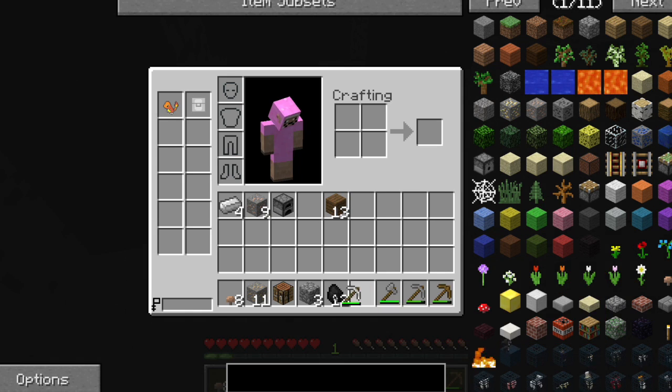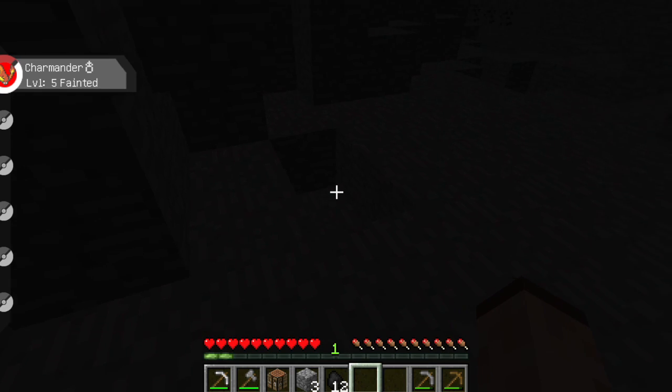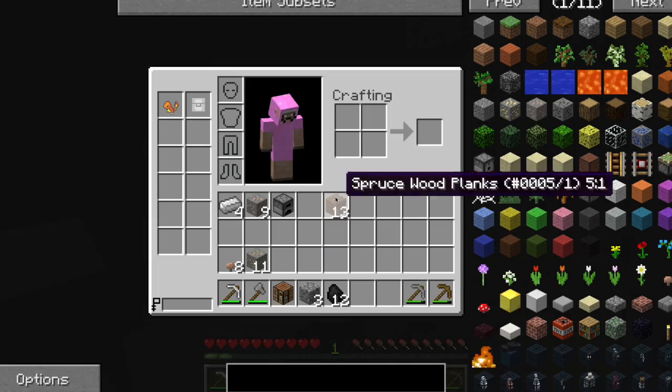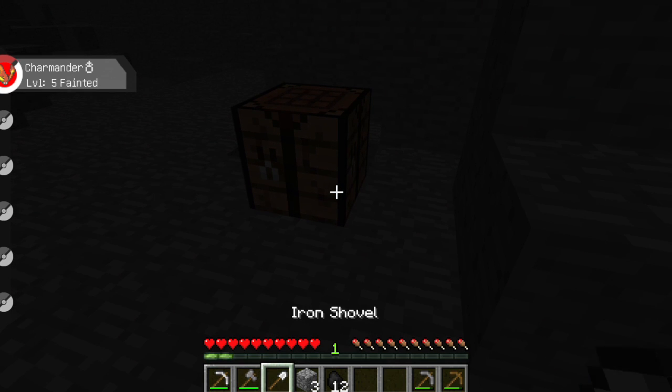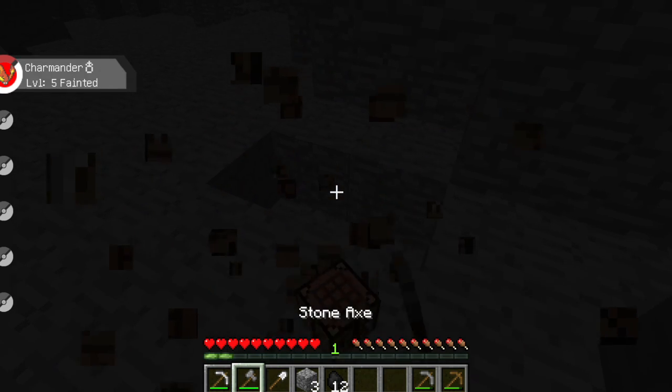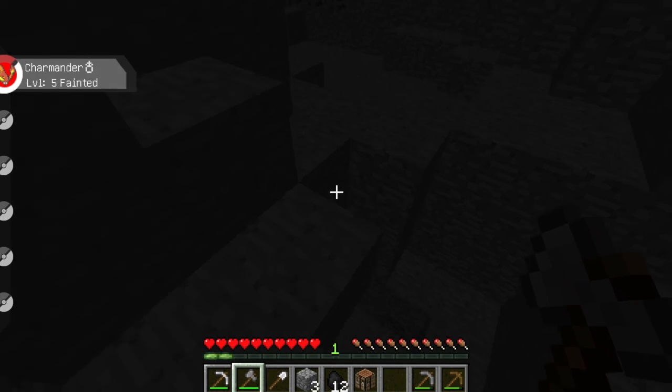We've already got ourselves a little bit of stuff going on — an iron pickaxe and a stone axe. And I think we're gonna need to get ourselves an iron shovel or something. Let's get some sticks. Iron shovel! So we have an iron pickaxe, a stone axe, and an iron shovel. That'll help us during mining.